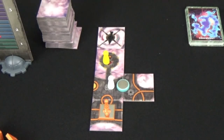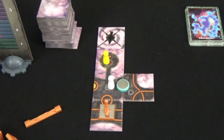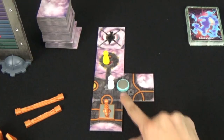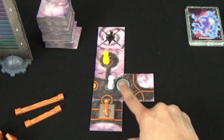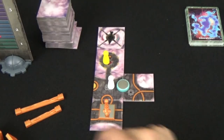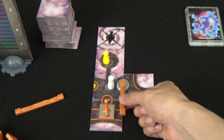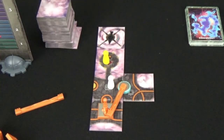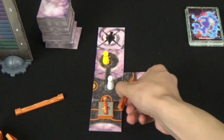The fourth action you can perform is to wire. When you wire, you take one of the small or long wires from the supply and connect it from a capacitor or lightning rod that is connected to your tile to another capacitor or lightning rod. For example, the white adventurer is on this small capacitor and so if they were to take the wire action, they could connect this small capacitor to the lightning rod. Keep in mind each component can only have up to two wires, but you can also take the wire action to remove a wire that is connected to the tile you're on.